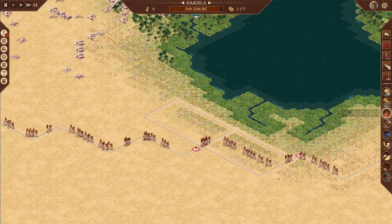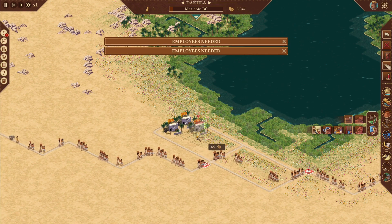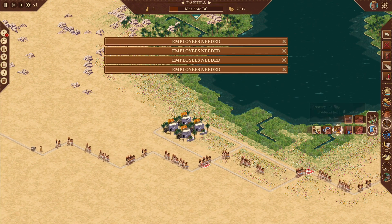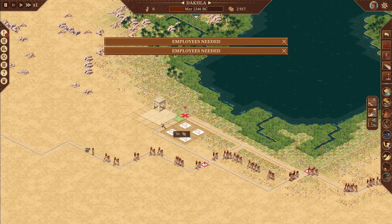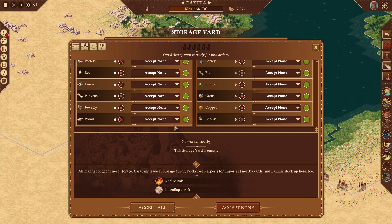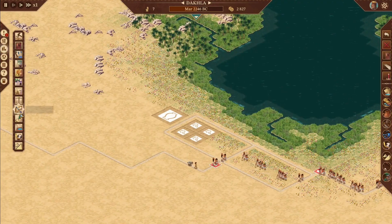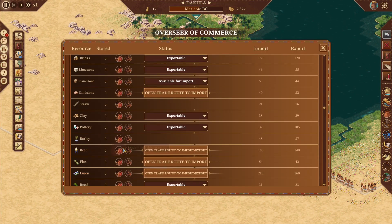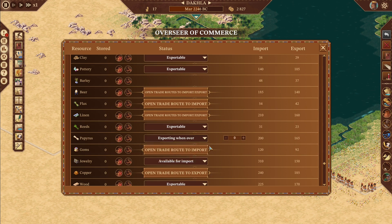Put a roadblock there. Wood — probably good with four to start with. Then a storage yard — put that right there and they will accept all wood. Wood: I want to already start selling this since we have an open trade route, so let's go to our Overseer of Commerce and go down to wood. I'm going to tell them all, even though we don't have these started yet.